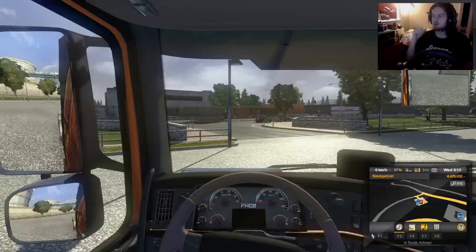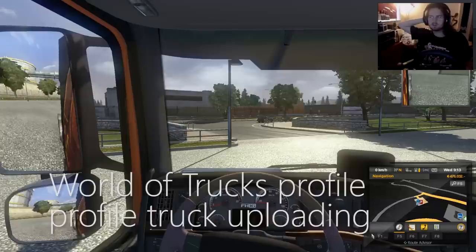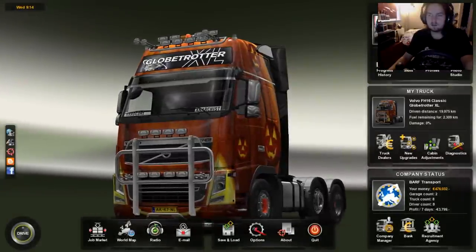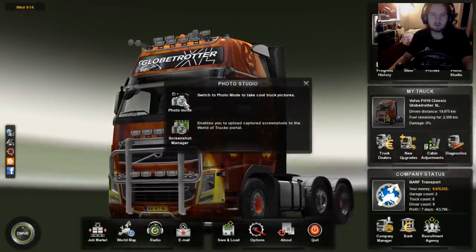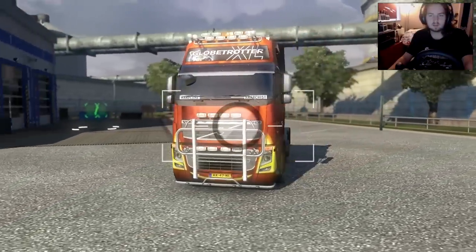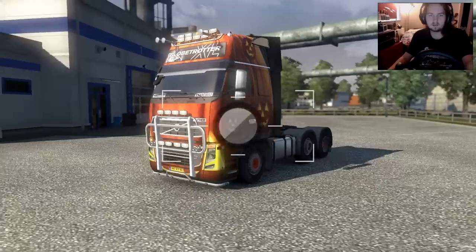The second feature on the list is uploading your World of Trucks profile truck from the in-game Screen Manager. Normally when you go to World of Trucks, it will show you a picture of your profile truck. But now we can change that, so let's try it out. Go to Photo Studio, Photo Mode, and I'm going to take a picture of my truck — with the axle lifted, of course.